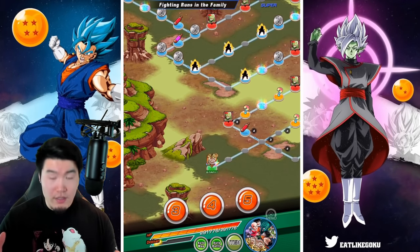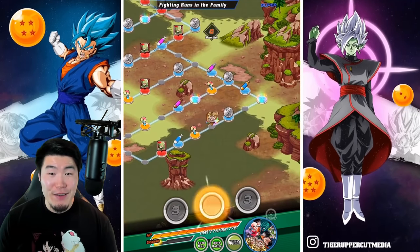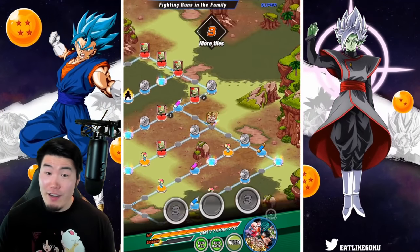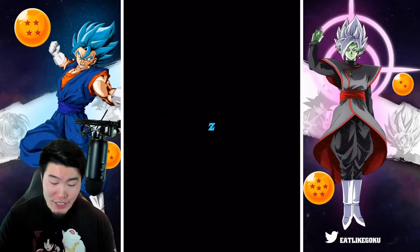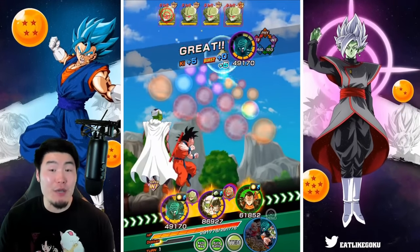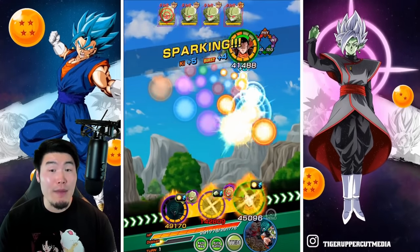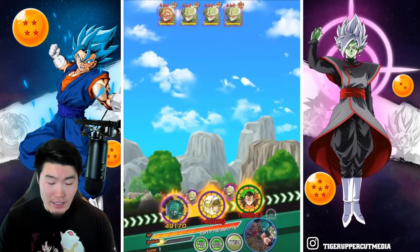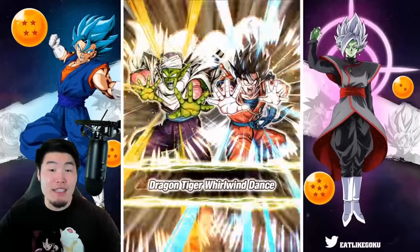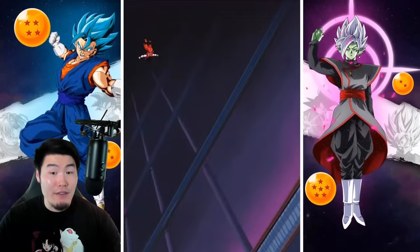Let me turn on the auto battle and auto map. We got a 5, then a 4 — so we are actually getting one of the fights. But as you've probably noticed, the reason the auto map feature is really bad on a stage like this is because more likely than not, you're going to be missing 90% of the available Saibamen fights.